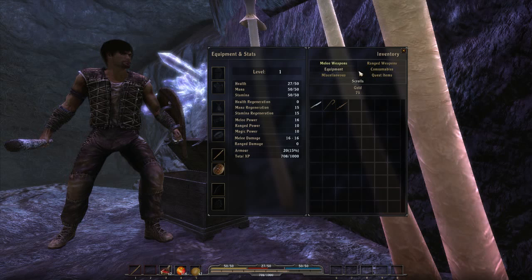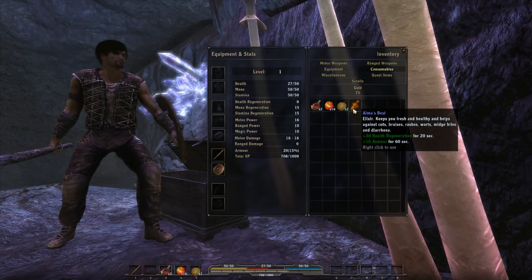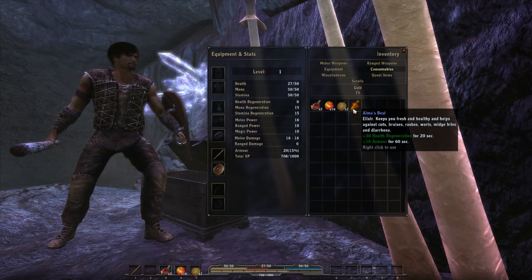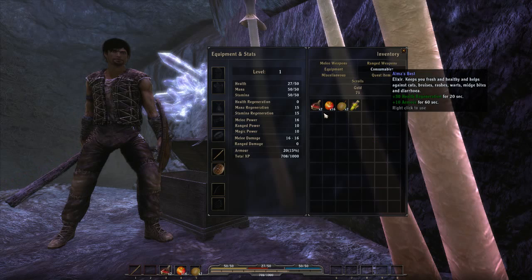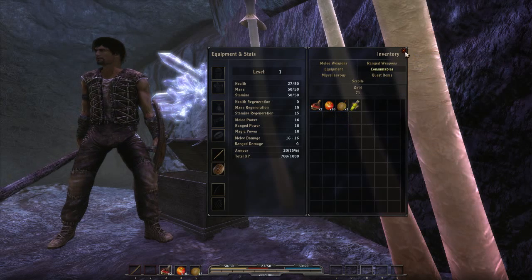What was the consumable item we picked up? An elixir — keeps you fresh and healthy and helps against cuts, bruises, warts, bites, and diarrhea. Nice. Plus 30 health regen for 20 seconds, plus 10 to your armor. And of course you have different fruits you can pick up that'll give you some life back.